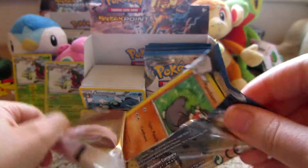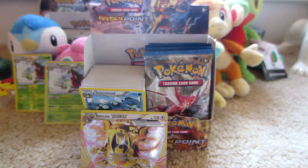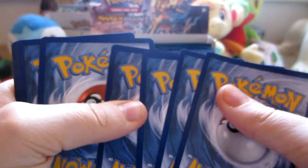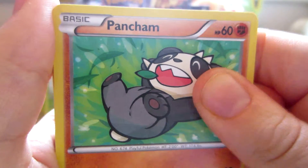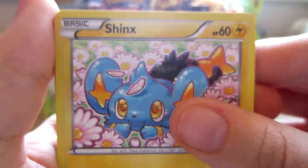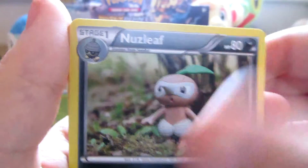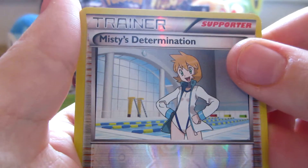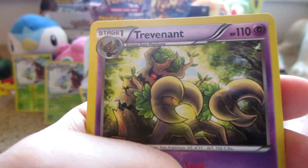Next pack — Mega Gyarados Shiny on the cover. Here we have Pangoro, Hone Edge, Shinx, Spritzee, Glamyow, Nuzleaf, Puzzle of Time, Aromatisse, Misty's Determination Reverse — which is an uncommon — and the rare is a Trevenant Non-Hollow.